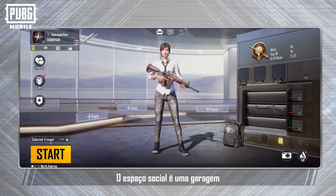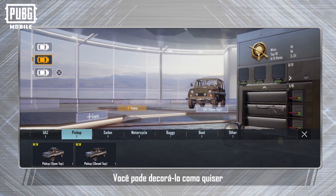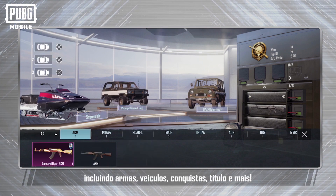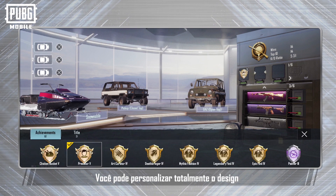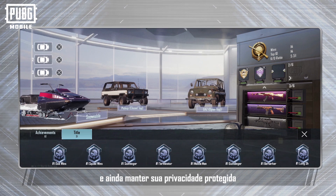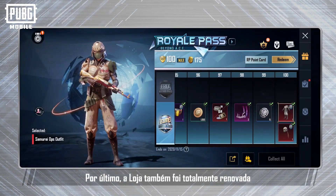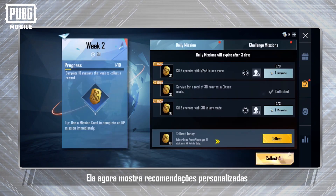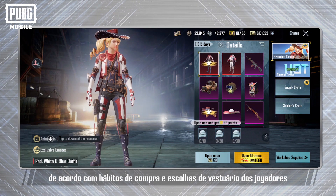The social space is set in a garage. You can decorate it freely and add content to show off your personality, including firearms, vehicles, achievements, titles and more. The design is fully customizable and will meet your needs while also protecting your privacy. Finally, the shop has also been fully revised. It now displays customized recommendations based on each player's buying habits and clothing choices.